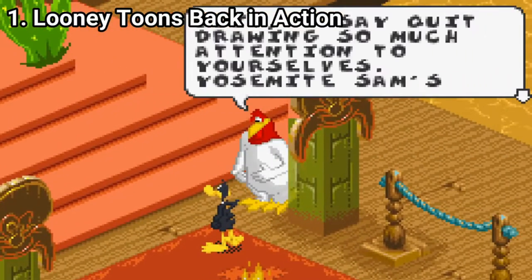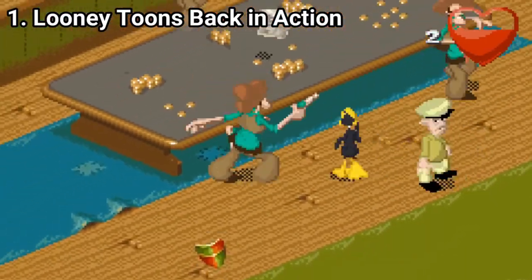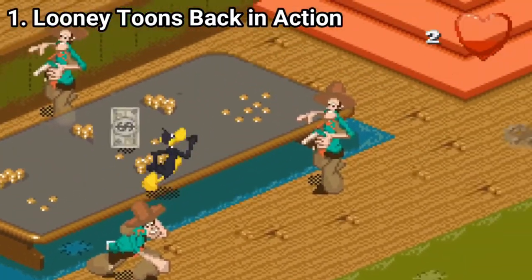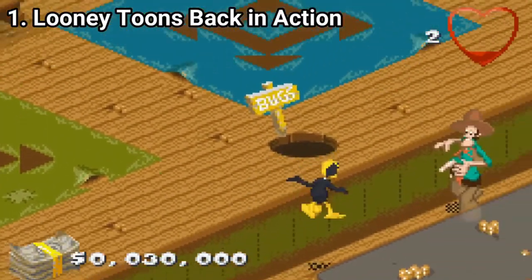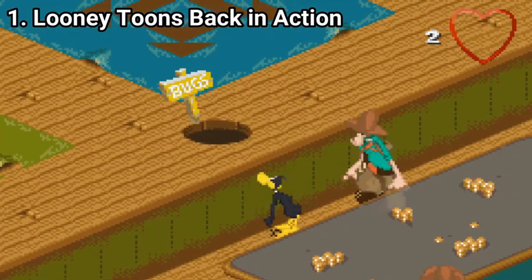Looney Tunes Back in Action is the tie-in game to the movie, and unfortunately it follows the tradition of tie-in games being bad. The game had potential, but isometric games usually don't succeed — it makes control harder, and if you toss in uninteresting objectives and a choppy framerate, it's a recipe for failure.